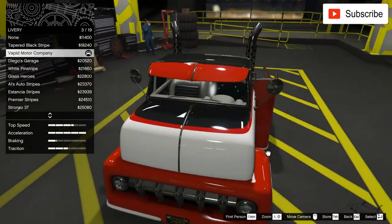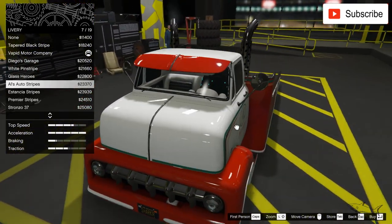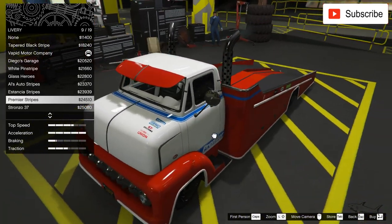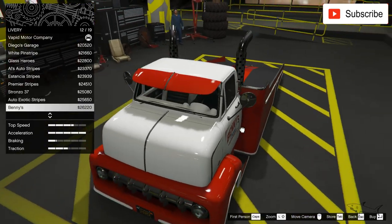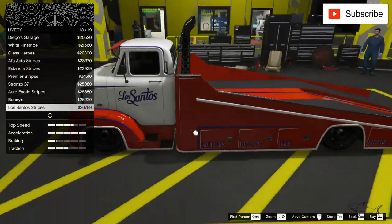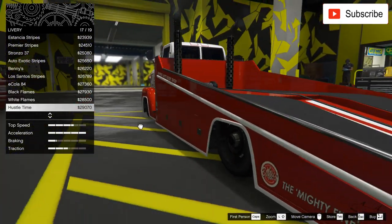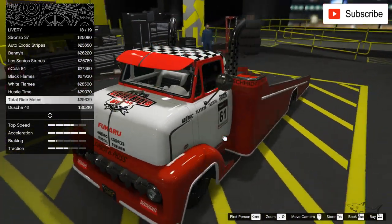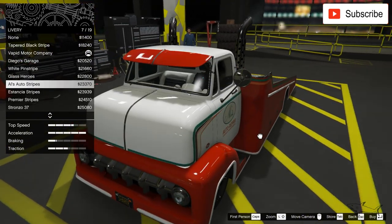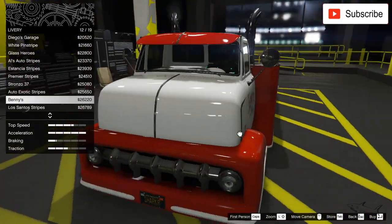Now we're going to change the livery. This is with no livery — this is a garage car so we can use something like this, but let's see which one is the best. We can go with Benny's, or even better with this Los Santos, but there is so much blue and I don't want that. It's hustle time — looks nice. Okay, I'm thinking about this... the Benny's. We're gonna go with Benny's today. Yes, looking very good.